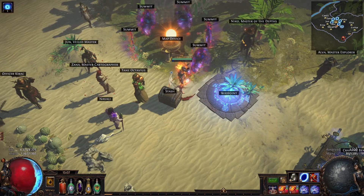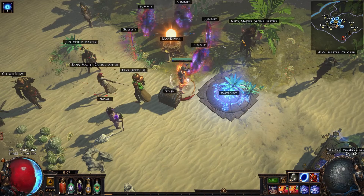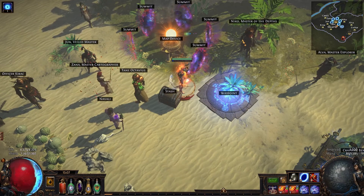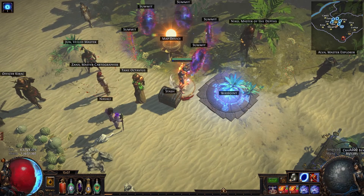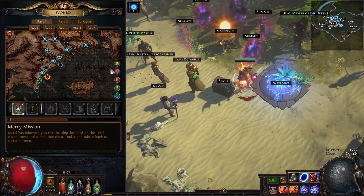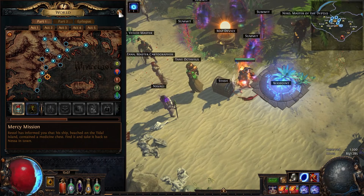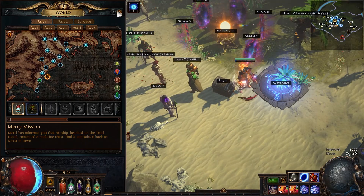Today I want to talk about Essence. Essence is actually one of the few league mechanics you can encounter straight from the beginning of the game — even in Act 1. In every zone you have an 8% chance to encounter Essence.